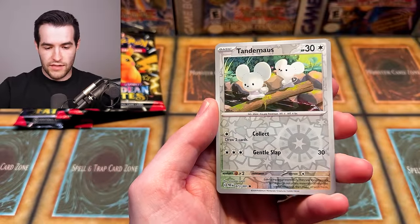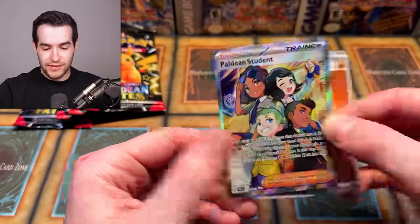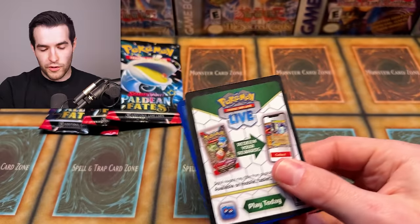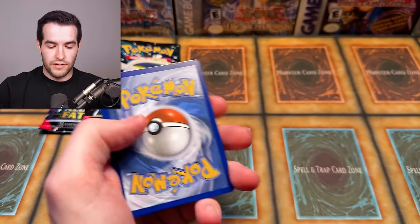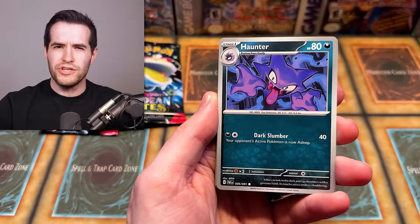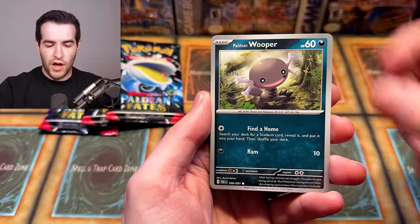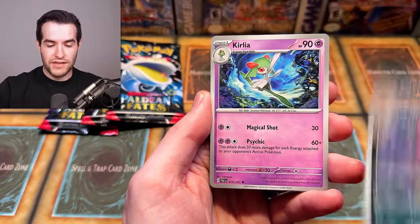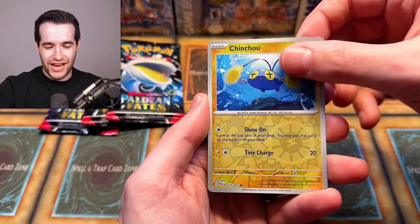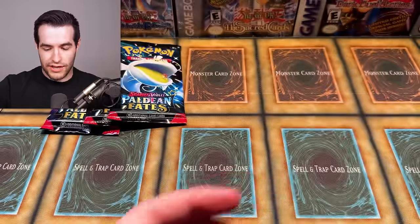Next pack: Swoobat, Tandemouse, and a full art trainer — the Paldean Student. We are pulling fire right now! After that we opened another pack with Haunter, Natu, Paldean Wooper, Whimsicott, Scrafty, Curlia, Chinchou, and then a Raichu holo. Pretty cool — Raichu is a classic.